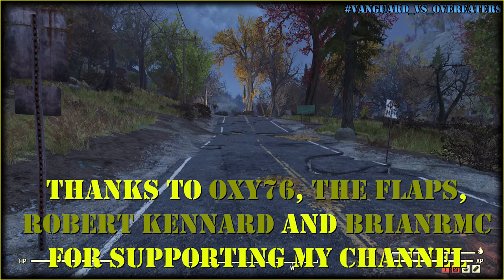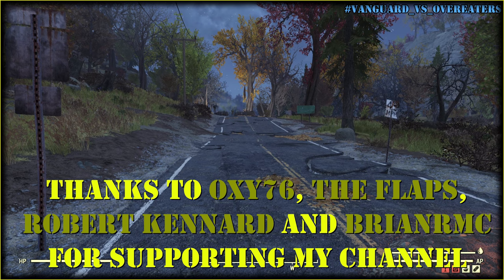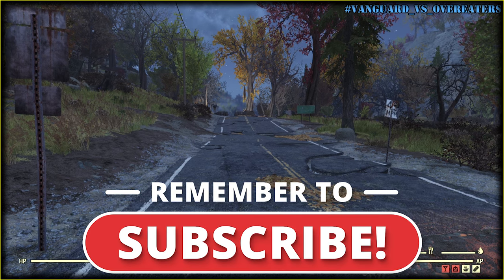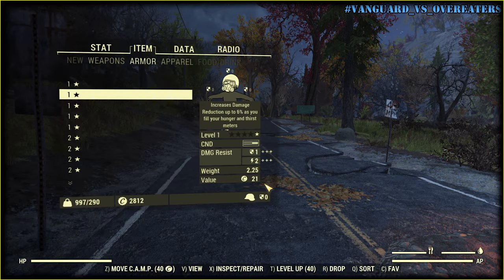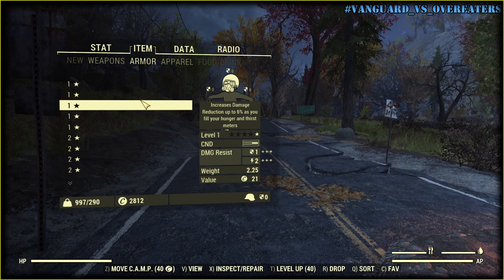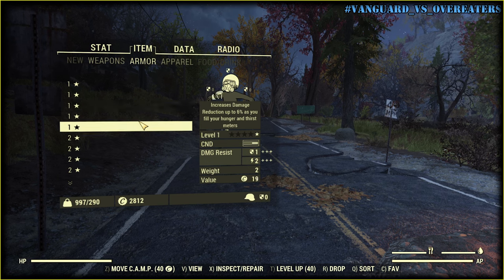Hello there. In this video I want to compare Vanguard and Overeaters legendary effects to figure out what's better to use. You're welcome to like this video and subscribe to my channel. Thank you in advance. I've crafted a few sets of armor to see the difference between the two effects when the base damage resistance is very low or very high.